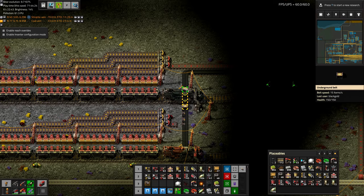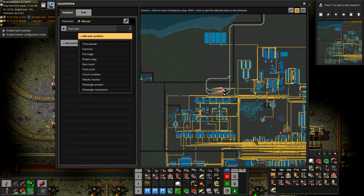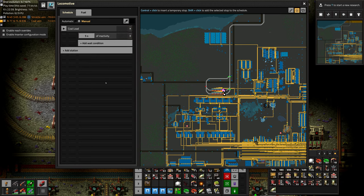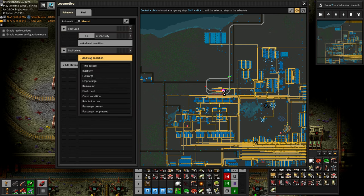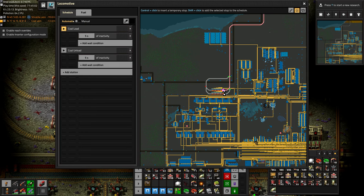Let's get inside and set up a schedule. We want to add a station — it'll go to Coal Load and wait there until inactivity, meaning five seconds of nothing being put in or out of the train, which basically means it's full. Then it will come to Coal Unload with the same condition: wait five seconds, if nothing's been unloaded it must mean it's empty, so go back.